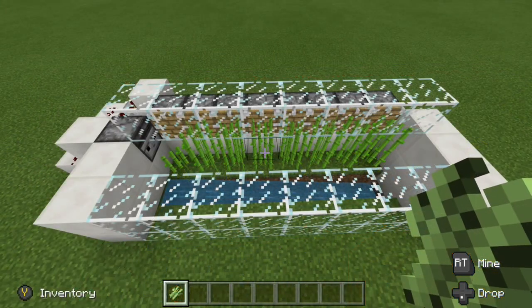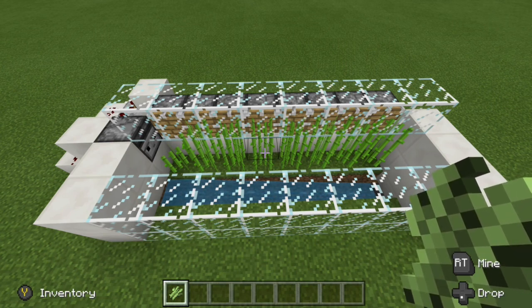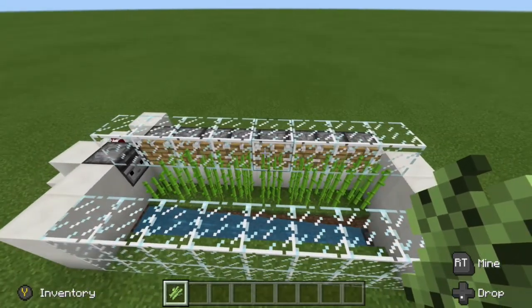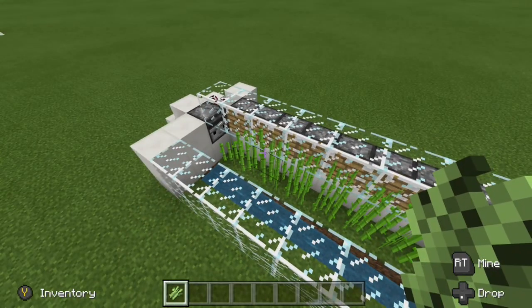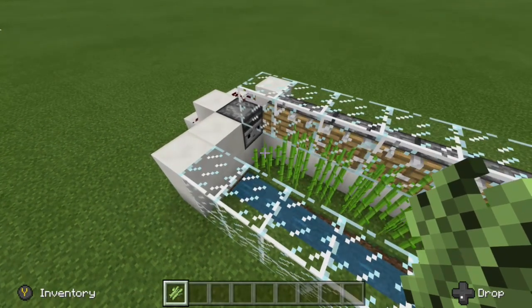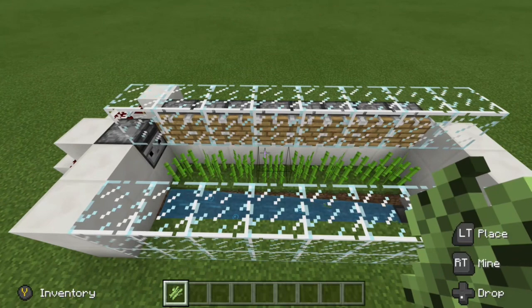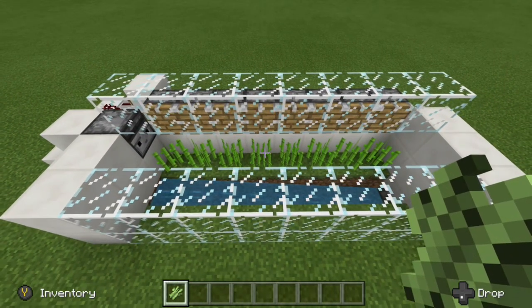Another use for the circuit is for the automatic sugar cane farm. I featured this build in season one of my survival series. I am aware that there are other ways to use the observer, such as placing them above the pistons, but at the time I was low on resources so I went with the piston observer circuit and it worked out pretty well. It was contingent upon the sugar cane growing right here — just like that — so that activates all the pistons. Not the most efficient but it definitely got the job done.